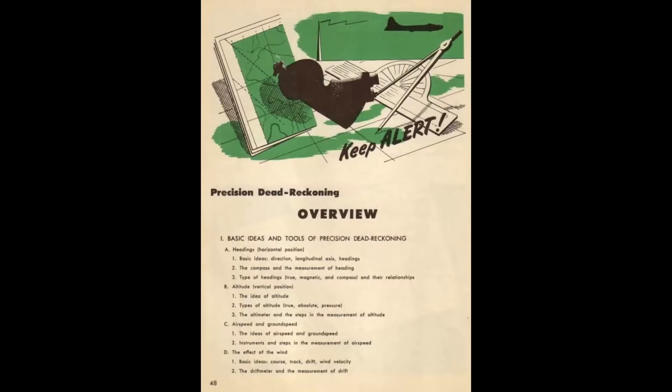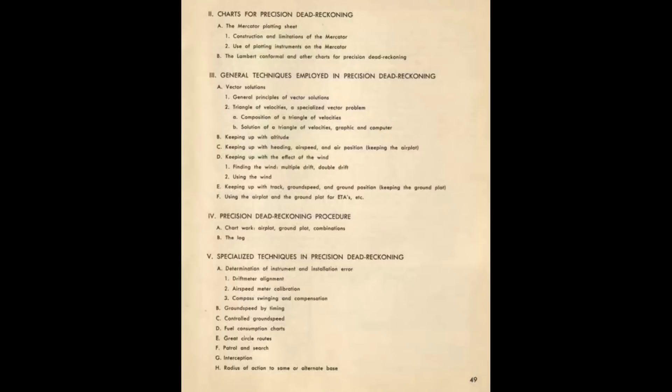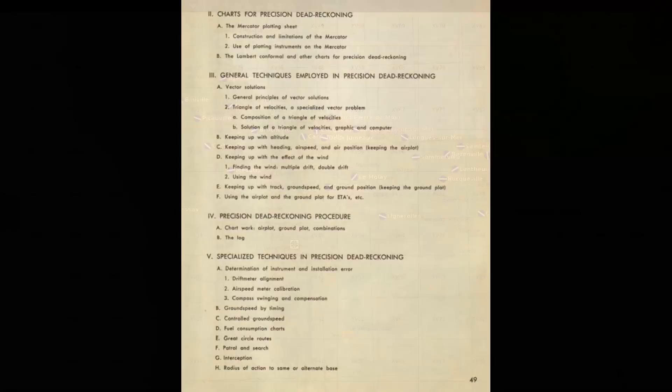There's a lot of space in the manual dedicated to the subject, but thankfully for our purposes of flying a fighter to a target in DCS, a lot of the stuff in the manual just isn't going to matter. We don't need to be familiar with the different types of maps they used, understand how dead reckoning is affected by the curvature of the earth, fill out navigation logs, or use specialized equipment from bombers. We're just not going to be flying far enough for these factors to matter. So let's cover the basics.